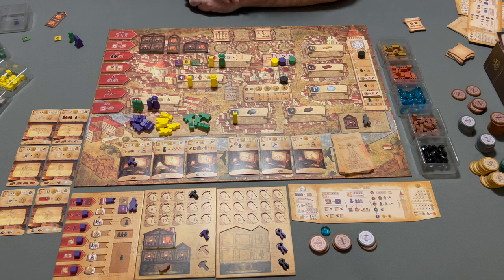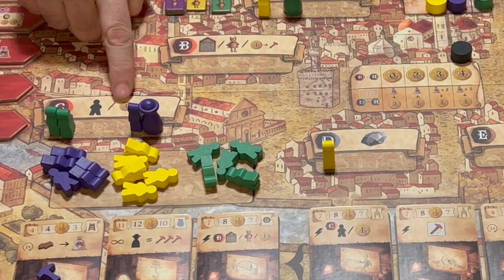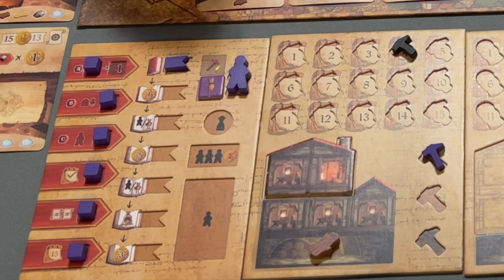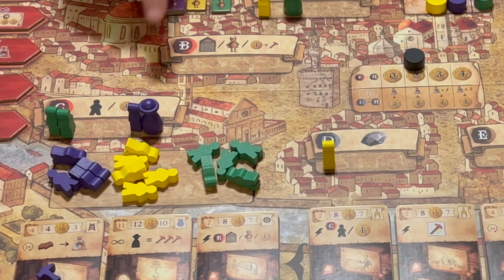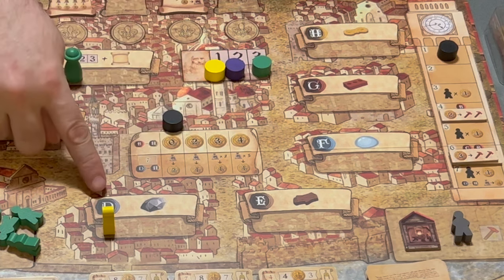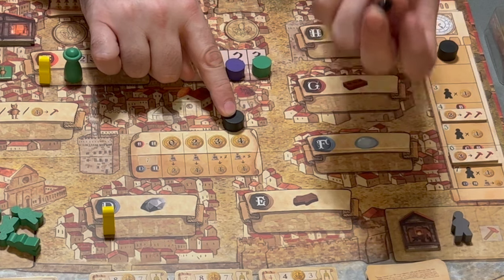Once somebody performs an action for four coins, nobody else at that location gets any more benefit and players take all their workers back. At the next location, players can either gain an apprentice or buy any material for one coin — and we would start with purple. Purple, maybe for free, would gain an apprentice. New apprentices get placed in this large area here. Later on, in rounds three, five, and seven, they will have to pay one florin for every apprentice in that box. Then it's green's turn to do one of those two actions for two coins, and so on. In this example, these five locations allow players to gain resources — yellow, being the only player in D, would get one stone for free, then may buy a second stone for two coins, a third for three coins, or a fourth for four coins.